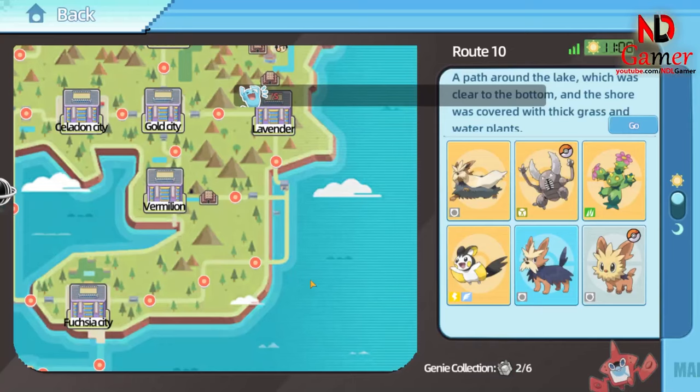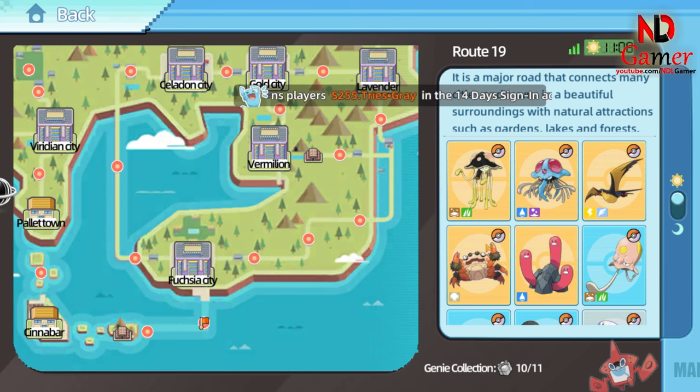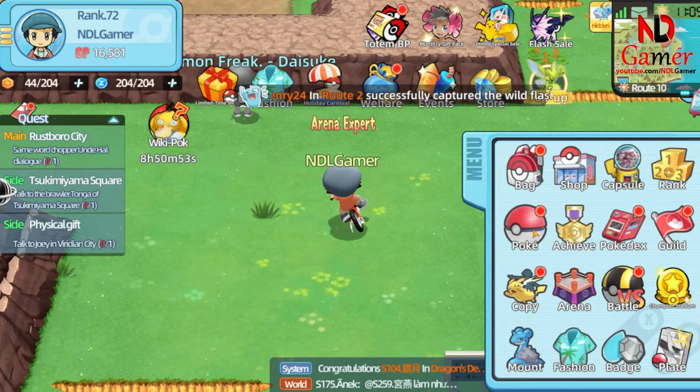First, the Octopus can be found on Route 19. You can also encounter its R version here, which you can catch to evolve it. I managed to catch an R version to evolve it yesterday, but I didn't find any SSR Pokemon. I used one lure, but didn't encounter an SSR even once. Really unlucky.